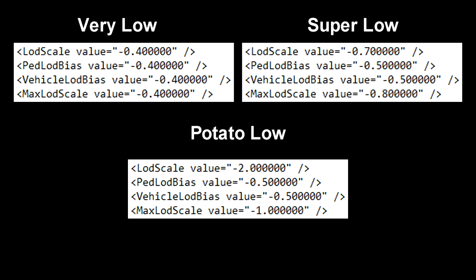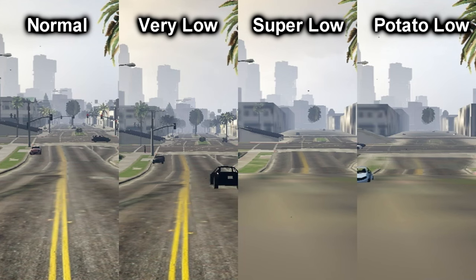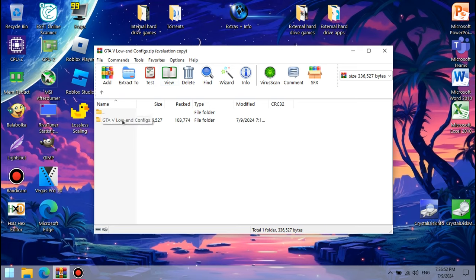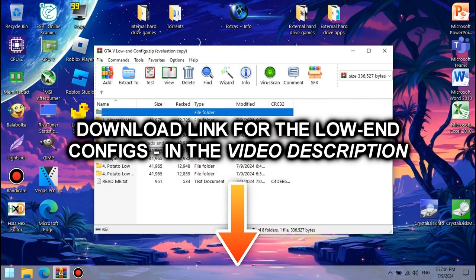If you want a more balanced approach, here are some suggested presets for the LOD values. Of course, if you want the low poly cars and character models, feel free to lower down the pedestrian and vehicle LOD biases. Here's a side-by-side comparison between the normal settings with just the shadows disabled and the suggested presets using the low poly cars and pedestrians. If you feel like all that config modifying is too complicated, don't worry — I made it all into a mod, which you can download from the link in the video description.